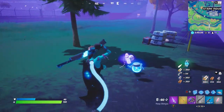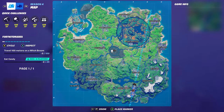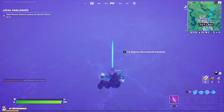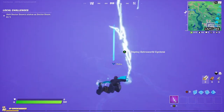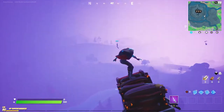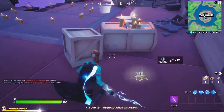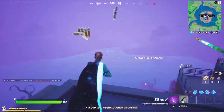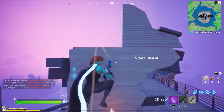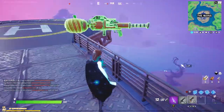We're finally in a public game. You can see the new Halloween battle bus which returns every year — really love this one. We're going to the new Ruins location and the entire lobby goes there. It is so foggy — I can barely see anything but it's really bright over there. I need a weapon badly.